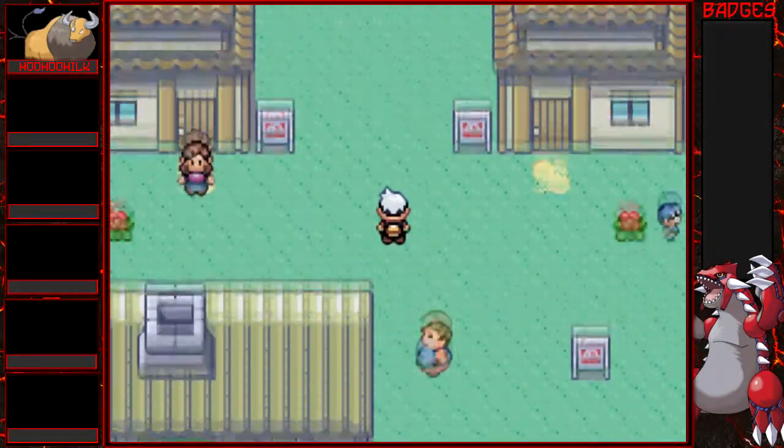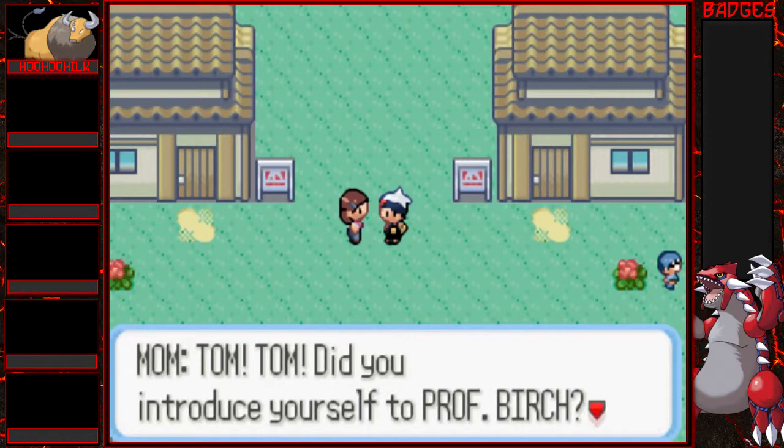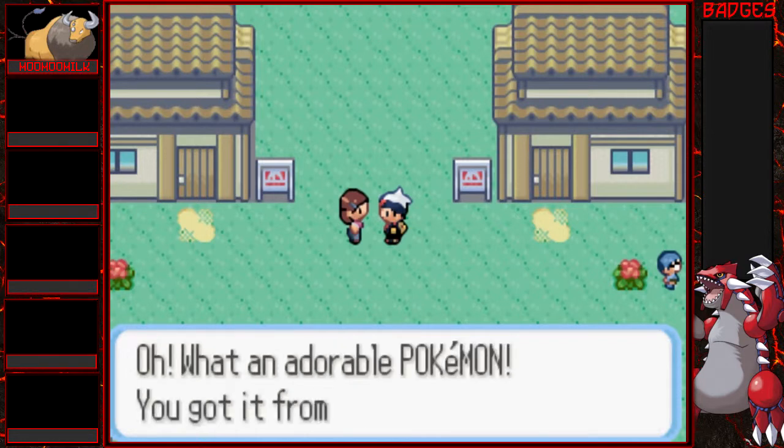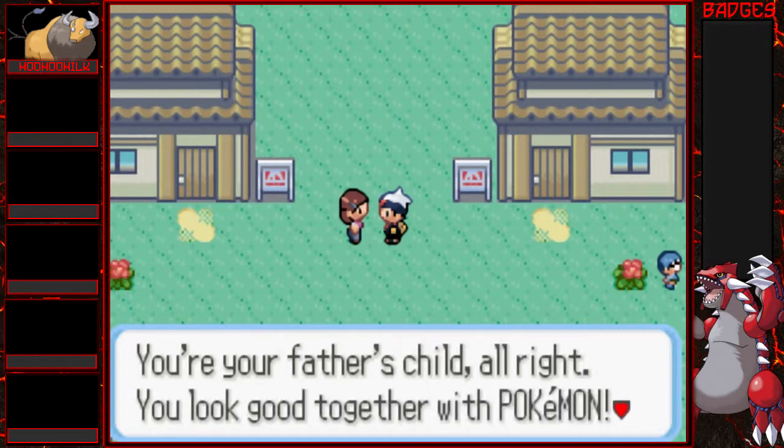We got our Pokeballs, guys — the Necrolock has started! Let's go see what we can encounter. I sure hope it's a Bulbasaur. Tom, did you introduce yourself to Professor Birch? What an adorable Pokemon — you got it from Professor Birch. You're your father's child. These are running shoes that'll put a zip in your step!